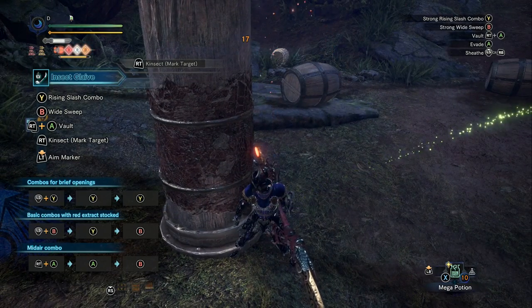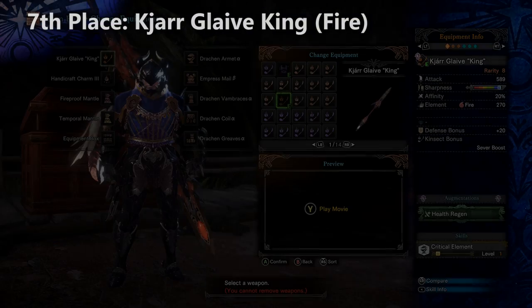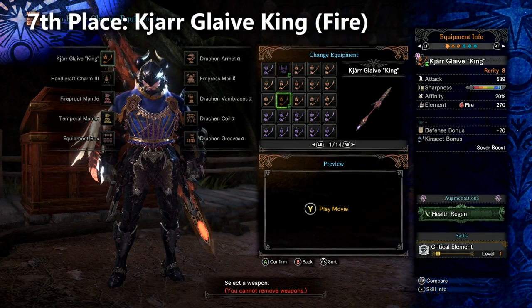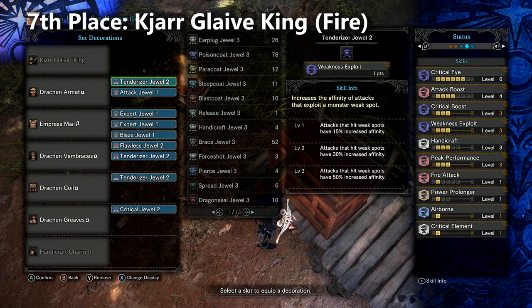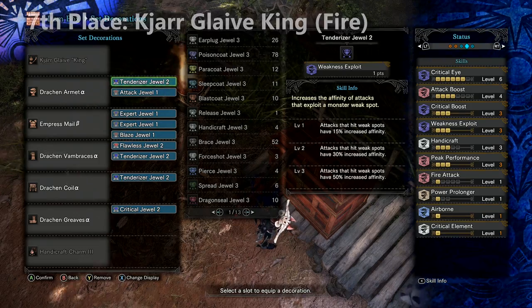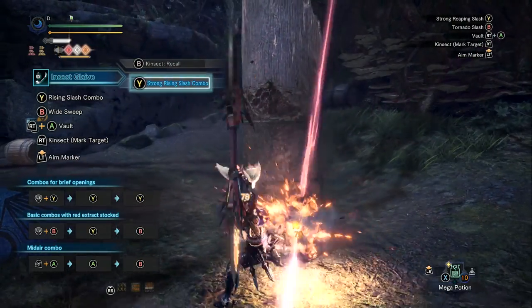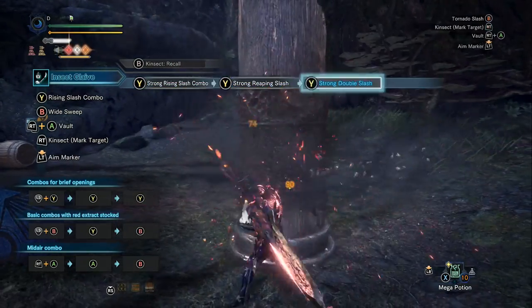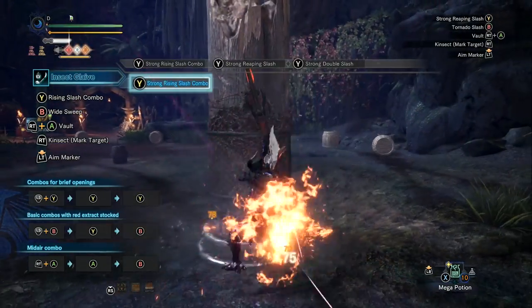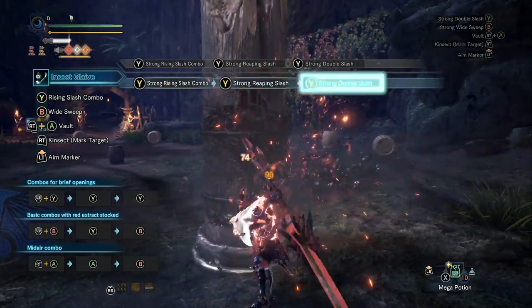Ki'ar Glaive Decay is also really good for aerial damage. Ki'ar Glaive King is the new fire damage insect glaive and similarly out-damages Grunge Storm on the training pole, though by a slightly smaller margin. If you're fighting a monster with good fire hit zones, test this weapon alongside the Devil Joe insect glaive to compare. Ki'ar Glaive King goes in seventh place. Remember — it's not just about how much damage a weapon does; hit zones on individual monsters are the other half of the equation.